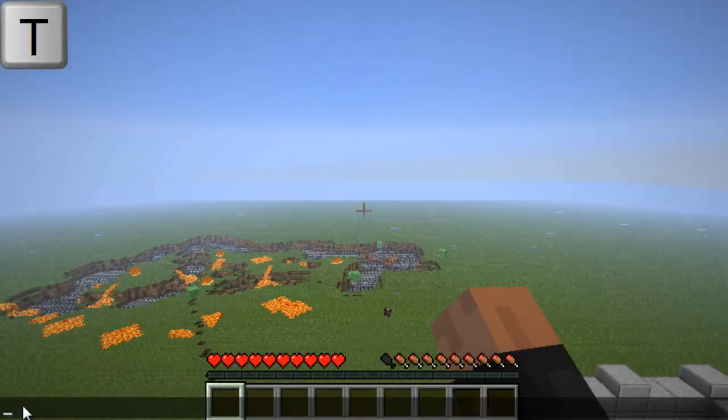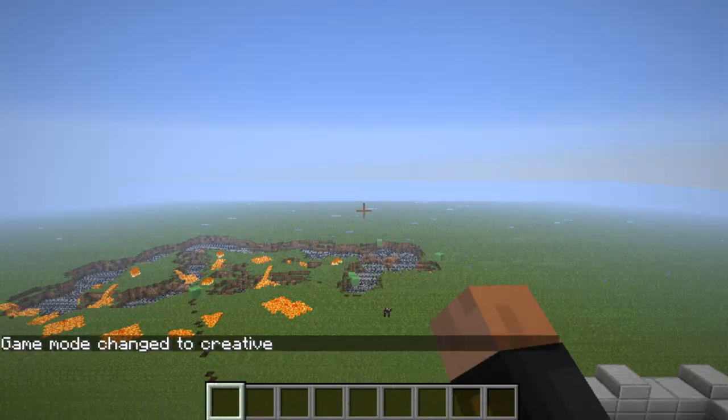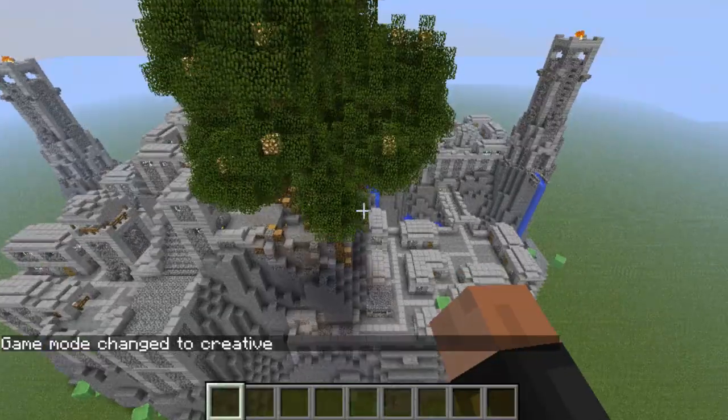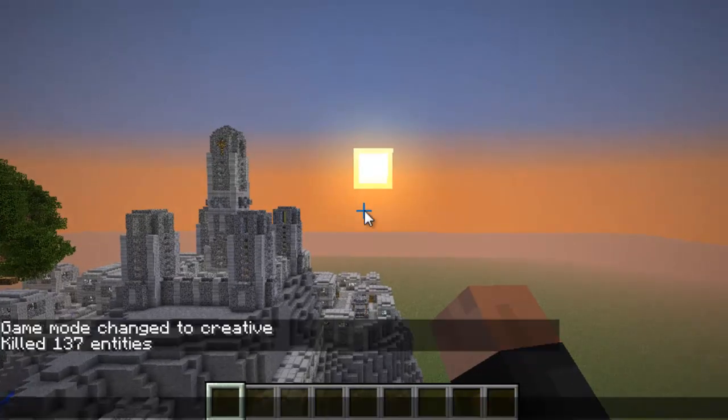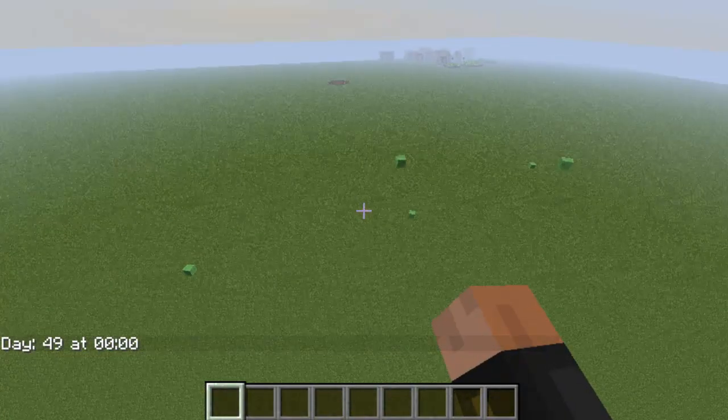If you press your T key it's going to open up the chat, and in that chat you can type a ton of commands that are listed on the forums. For example, type 'gamemode' and press enter — now you're in creative mode. Type 'gamemode' again and you go back to survival. If it's getting too dark, you can type 'time day' and there you go.